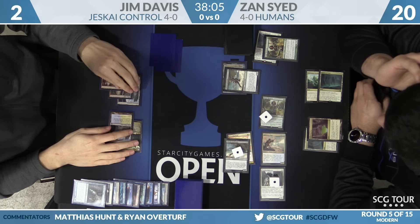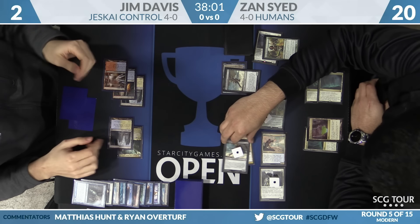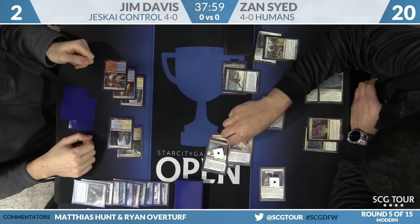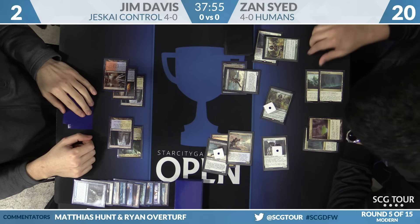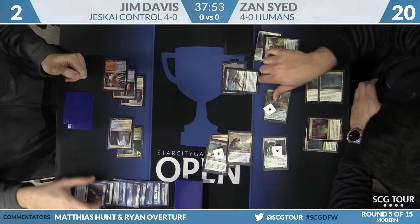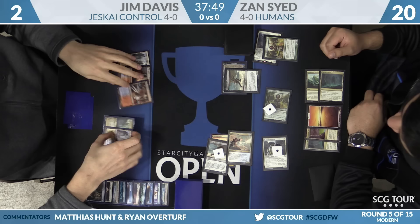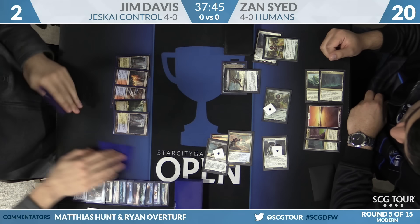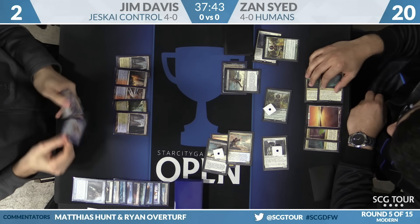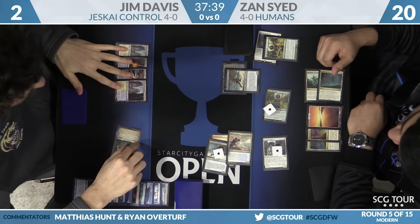Jim is down to two. Zan's hand looks like another Noble Hierarch with the basic Plains, so he's killing with what's on the battlefield. Jim could have a redraw with Serum Visions, or he can buy a turn with Cryptic Command — there are two outs. He draws Serum Visions, so he's drawn live to Cryptic or Supreme Verdict — two of each left. Lightning Helix — he doesn't think that's enough.